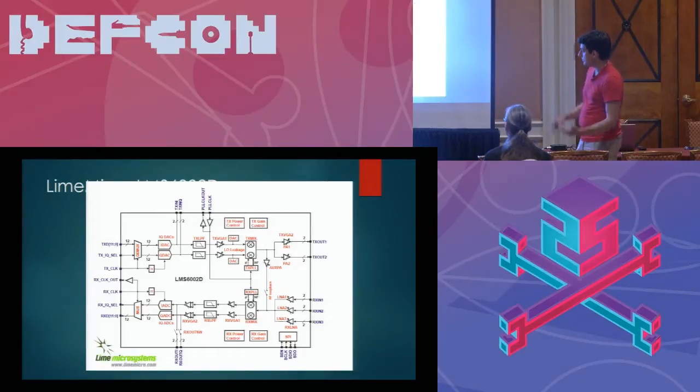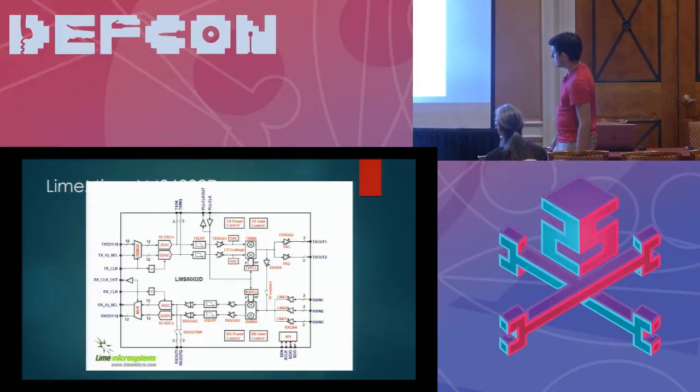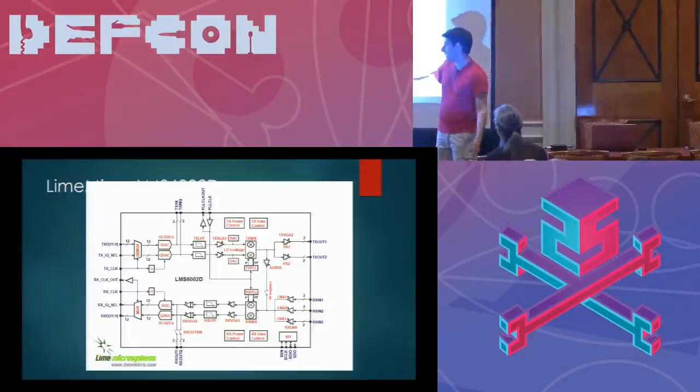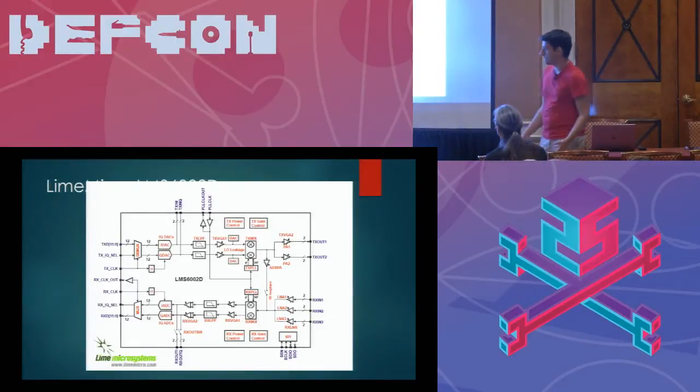This is the LMS6's block diagram. We're going to constantly come back to this because it's important in designing an automatic gain control. As you can see, there's really no feedback loop. RF comes in, you have an LNA, a mixer, VGAs, LPFs — and whatever you set those values to, they won't adjust based off of the signal that's coming in.